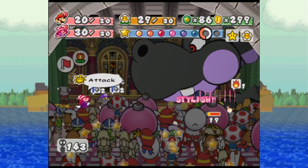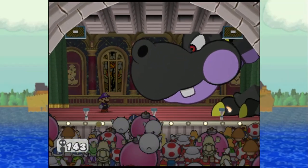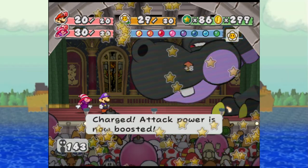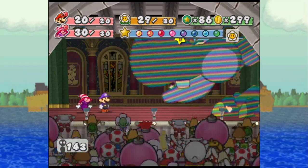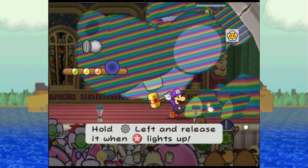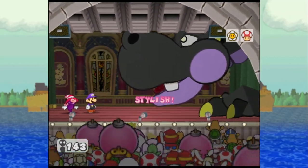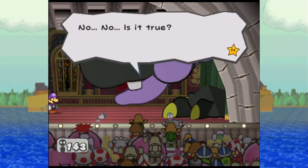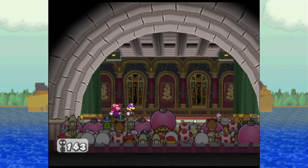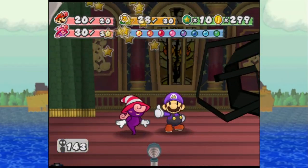He charges — oh my gosh! Usually I like to use Vivian to hide from that, but because he missed his turn doing it, I don't even have to. That was the best Gloomtail battle I've ever had! That might have been the best boss fight I've ever had. And we gained that level.